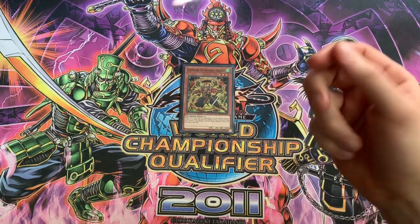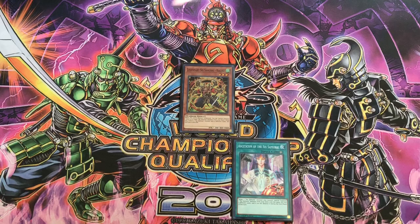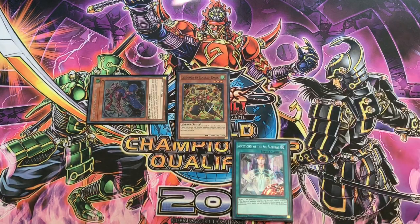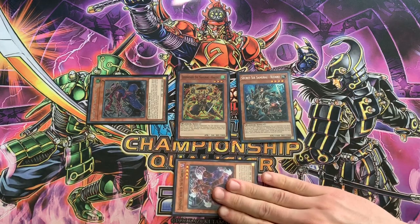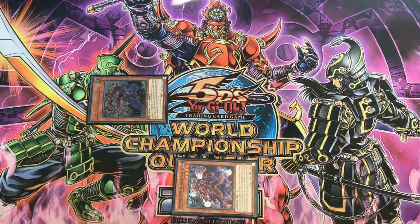To start off, we'll Normal Summon our Kageki, activate its effect, and then chain Asceticism since it's still 200 attack, so we can Special Summon Fuma. Then we'll resolve Kageki to Special Summon Kazaru. Then Kazaru's effect will activate, which will add us Legendary Secret of the Six Samurai.